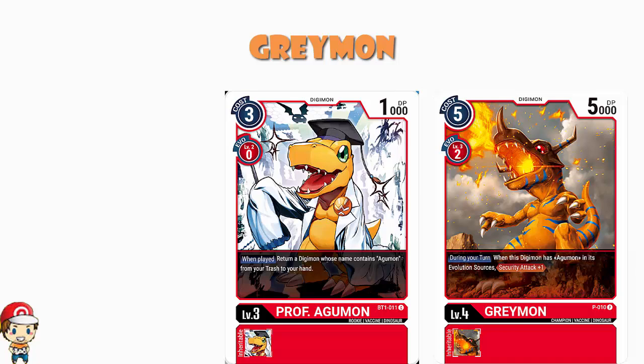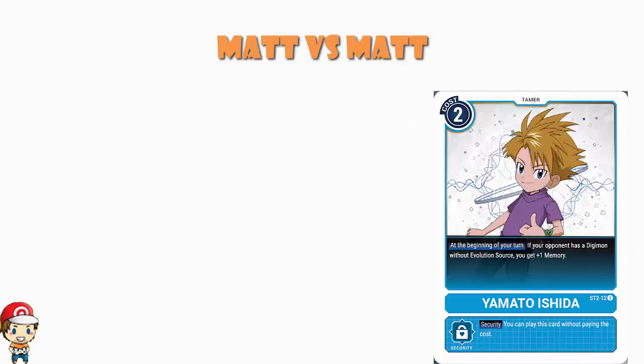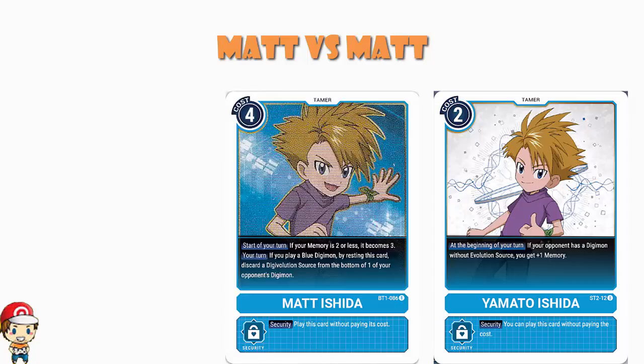Gaining memory timing is an interesting one. There's a blue tamer from the starter decks that says at the beginning of your turn, you gain a memory if your opponent has a Digimon with no evolution sources. What happens if you've also got a tamer like Mattashita that at the beginning of your turn, if you've got less than three memory, puts it to three? The answer: it is your turn, your skills activate at the same time, so you choose the order. Might I suggest applying the New Evolution one first.